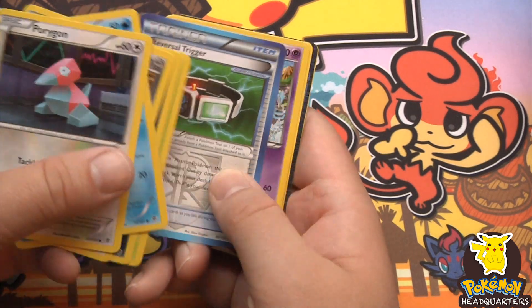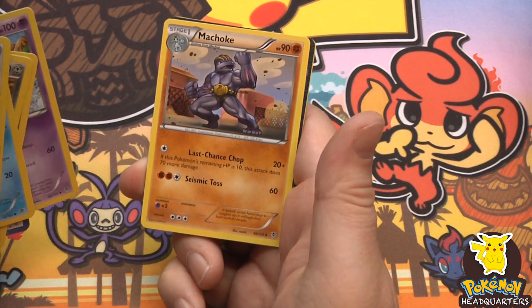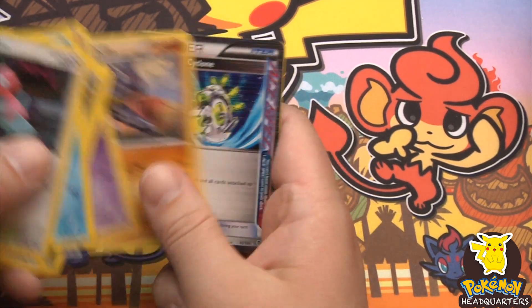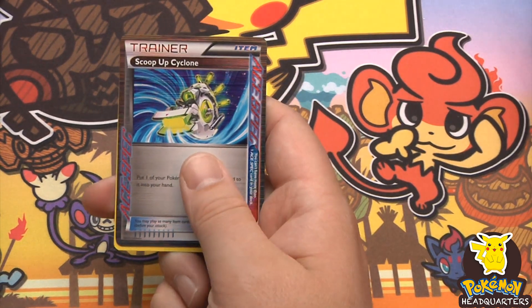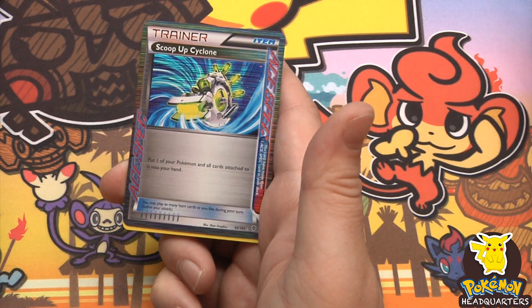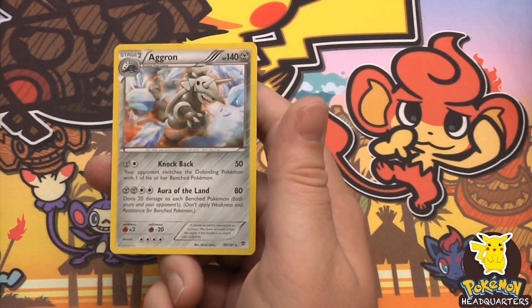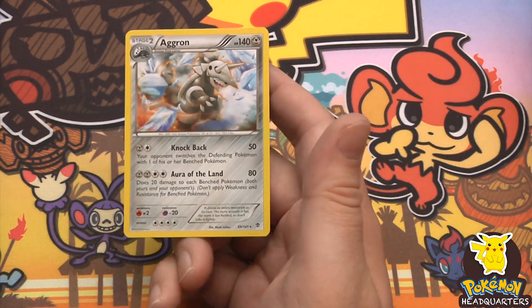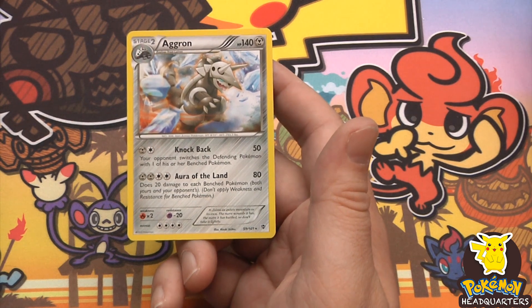I see an ace spec back there in our uncommons. The rare is the Scoop Up Cyclone ace spec — put one of your Pokemon and all cards attached to it into your hand. Beautiful! Also pulled an Aggron with Knockback dealing 50 and Aura of the Land dealing 80.